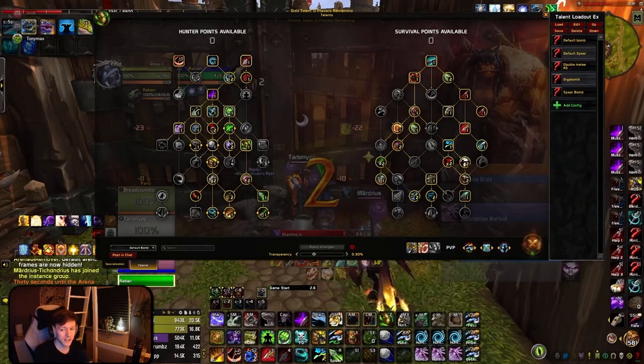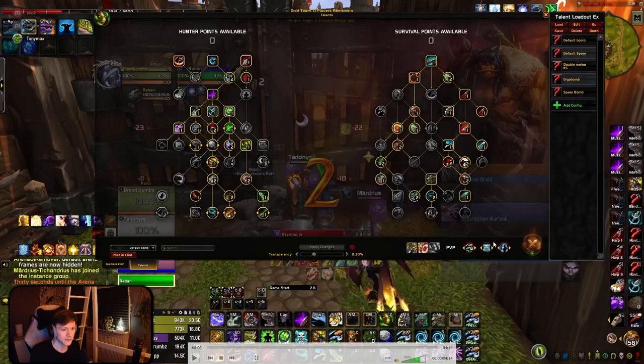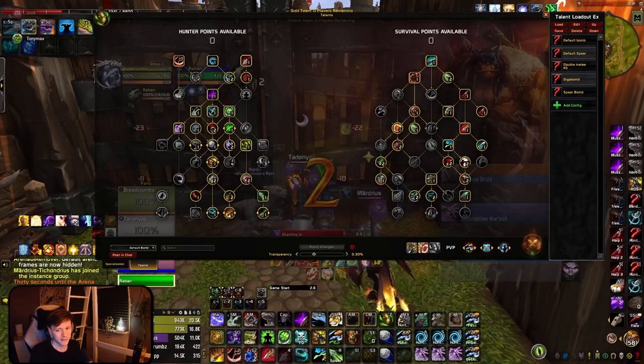Here we're going to be going over a PHP against a Boomy Deathstroke with a Mistweaver. Right at the bat, the first thing to pay attention to is the fact that they have a Warlock, so playing Diamond Eyes is not a bad call. You could also pick Interlope here, which is pretty decent — especially against Mistweavers, because they have Port, and they can also use Revival to counter your Trap.